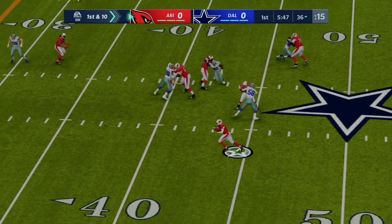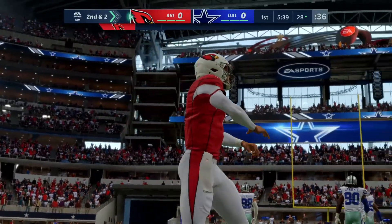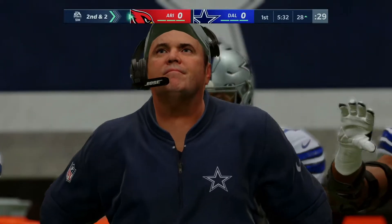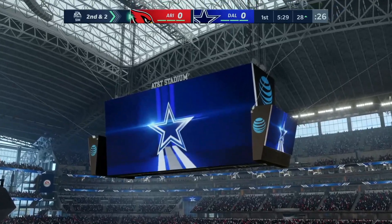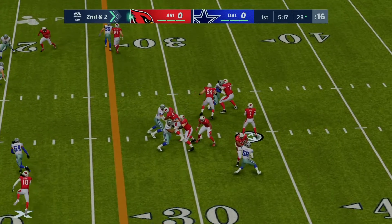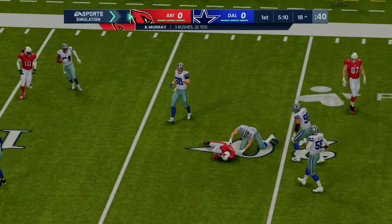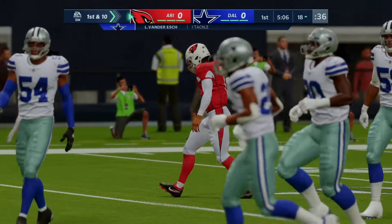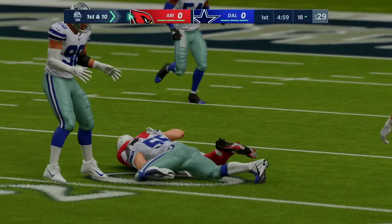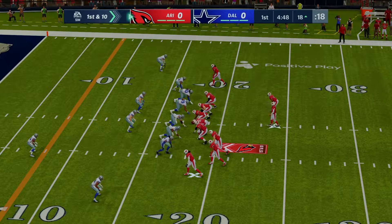Murray in the shotgun steps away to his left and takes off — a pickup of eight on first down, leaving him with second and short. He didn't force it and made it a very manageable situation. On second down, eluding pressure, he runs again for another first down at the Cowboys 18 — 10 yards. They tried a shot downfield but no one was open, so he tucked and ran.